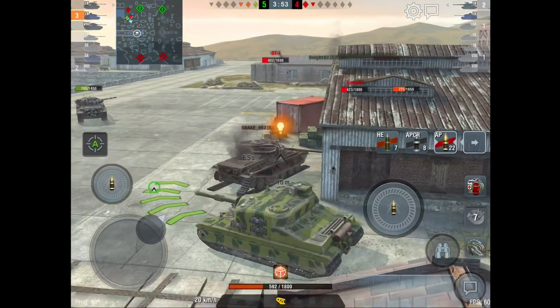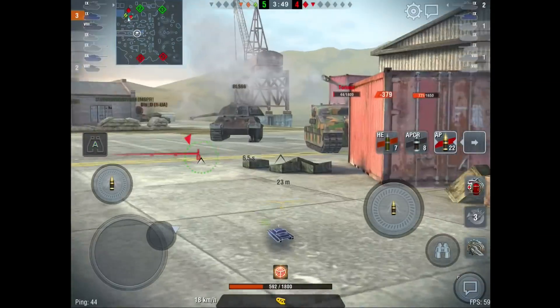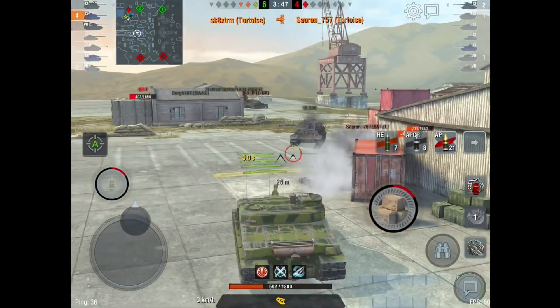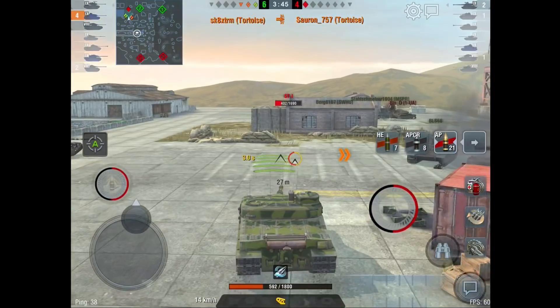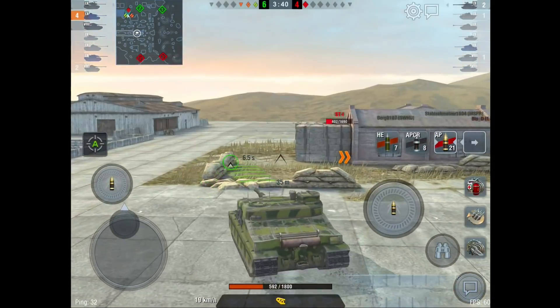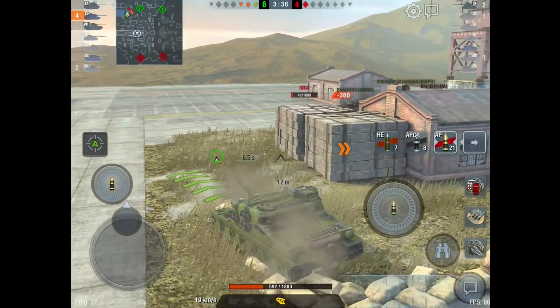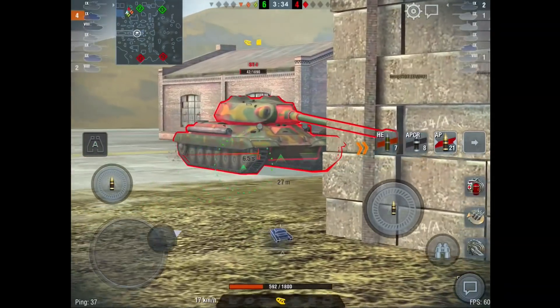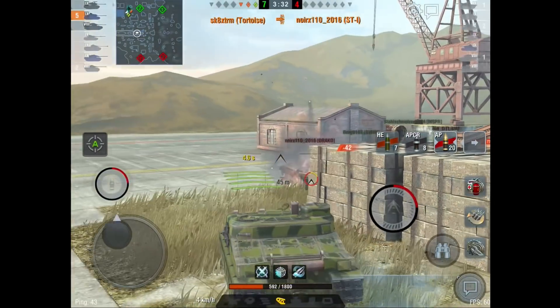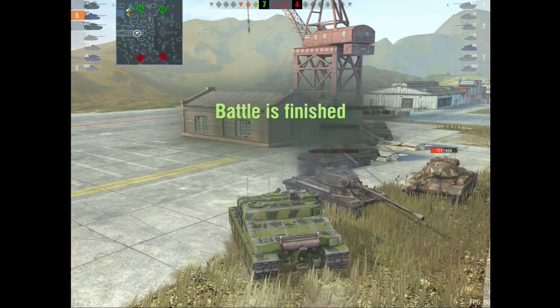Combine that with a 6.49 second reload — a 9.25 rate of fire — a 1.64 second aim time, 0.28 gun dispersion, 10 degrees of gun depression, and 20 degrees left, 20 degrees right of gun arc, and you have a glorious gun. I put it secondary to the armour in this video, the same as I did on the Jagdtiger, because although both of these tanks have ludicrous DPM, your DPM is irrelevant and invalid if you can't survive.